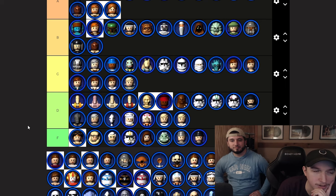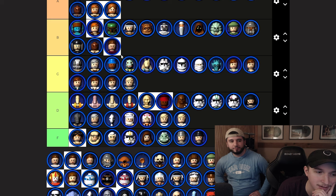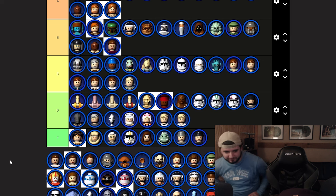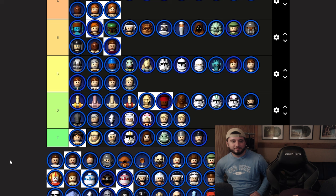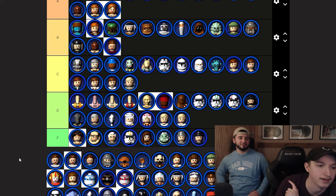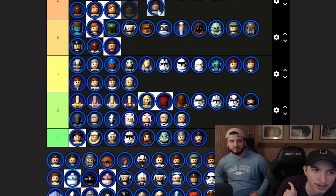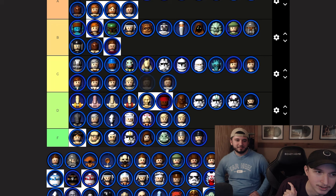The cape Padmé goes A tier. The other ones — the one with the white border is the cape version. We'll go A for that one, and the others go C.